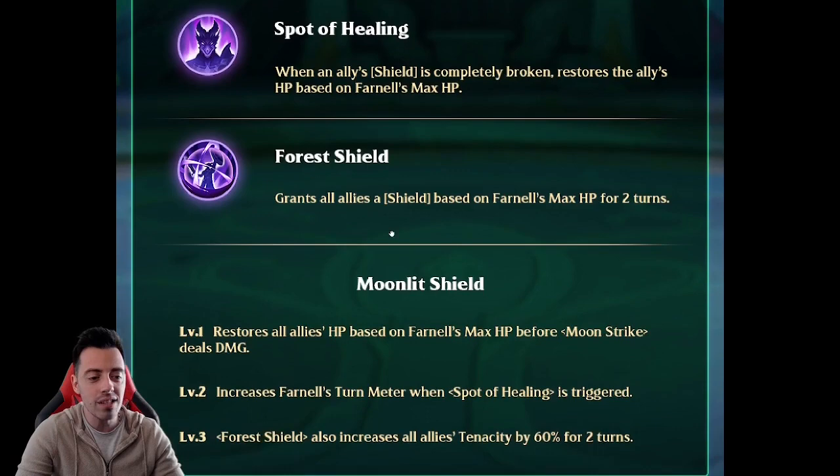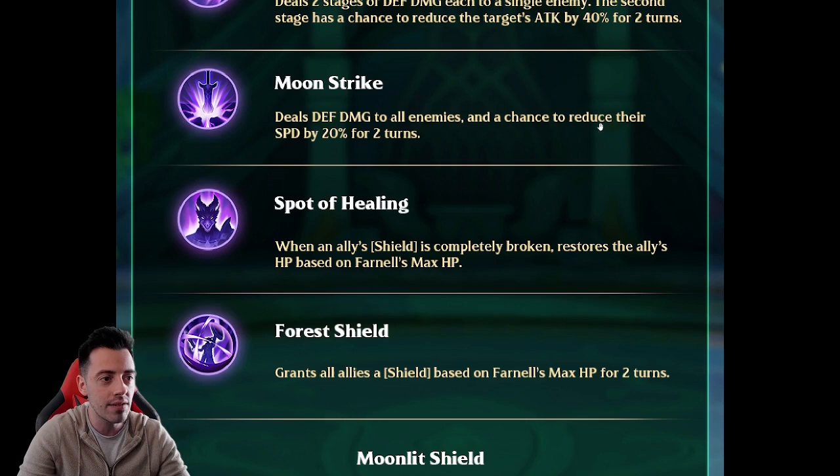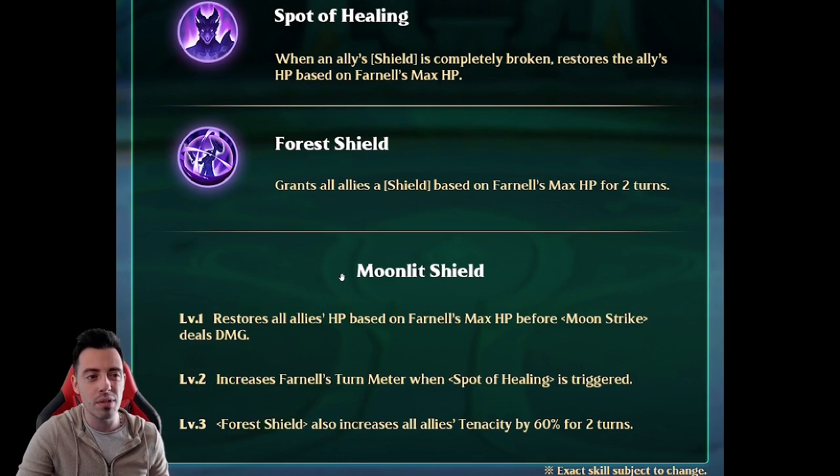Looking at the exclusives: exclusive one restores all allies HP based on his max HP before his first active skill, Moon Strike, deals damage. So he heals, lowers attack by 40%, lowers speed by 20% in AoE, and gives a shield — this is insane.